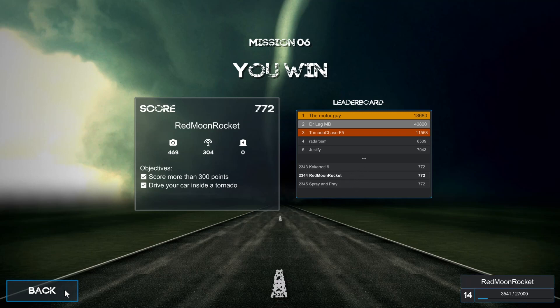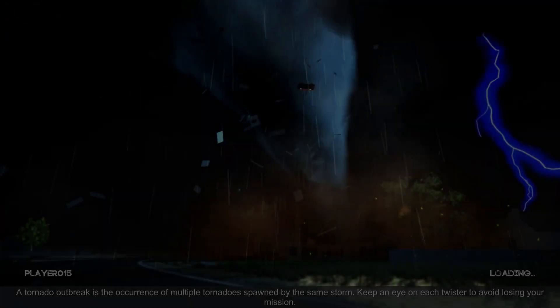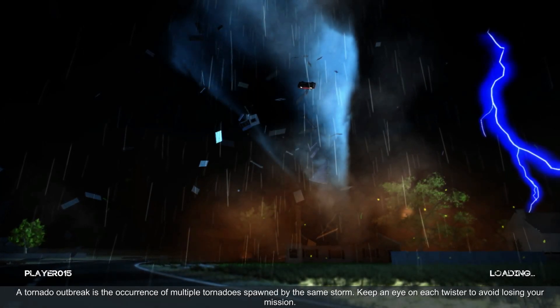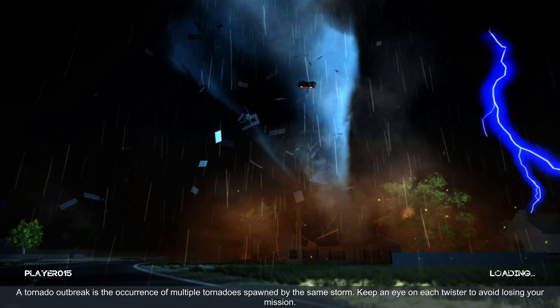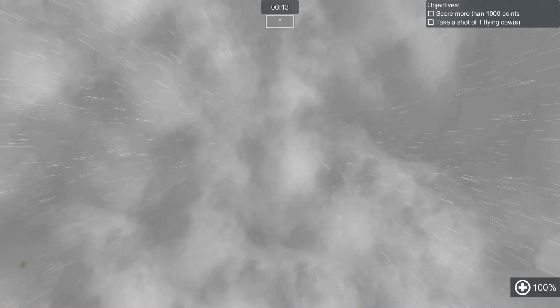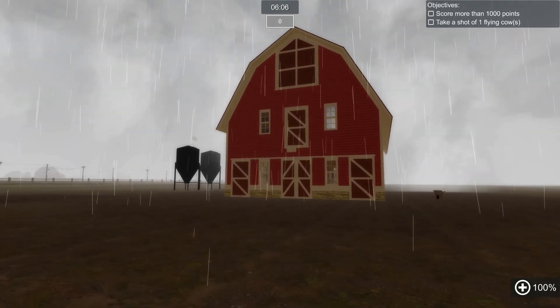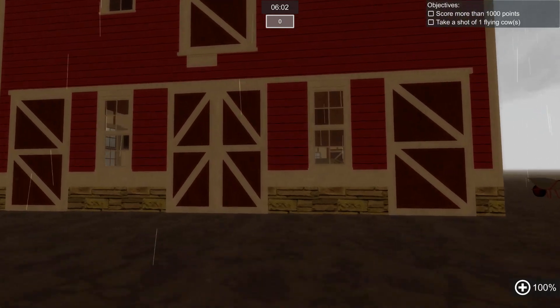We are tied on the leaderboard and good to go. We should now unlock another mission - mission seven: receiving warnings of tornado outbreaks in a small area, watch the multiple tornadoes that could form over your head. We need to score more than a thousand points and photograph a flying cow. If you've ever watched the movie Twister, flying cows is one of the things people remember, so I'm guessing that's where they got this from. I guess we are on foot here - we do not have any car.